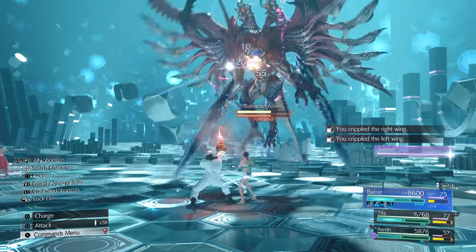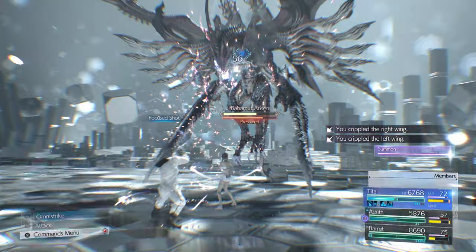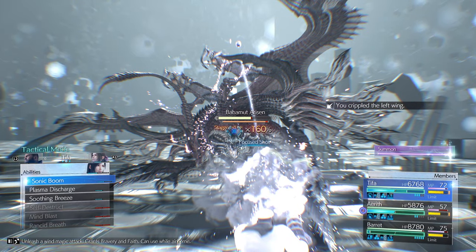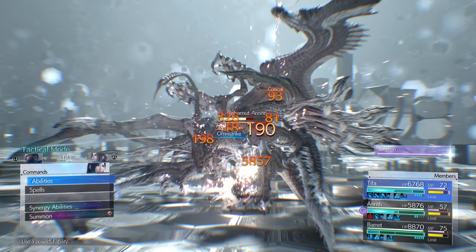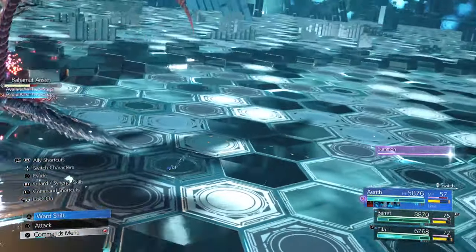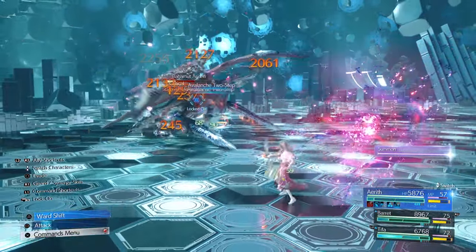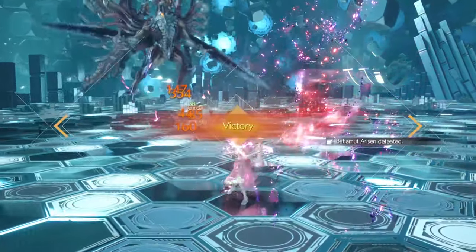Overcharge, Focus Shot, Tifa auto attacks. She uses Omni Strike, then Avalanche 2 Step, then uses her last ATB on Transcendence — that kills him cleanly.